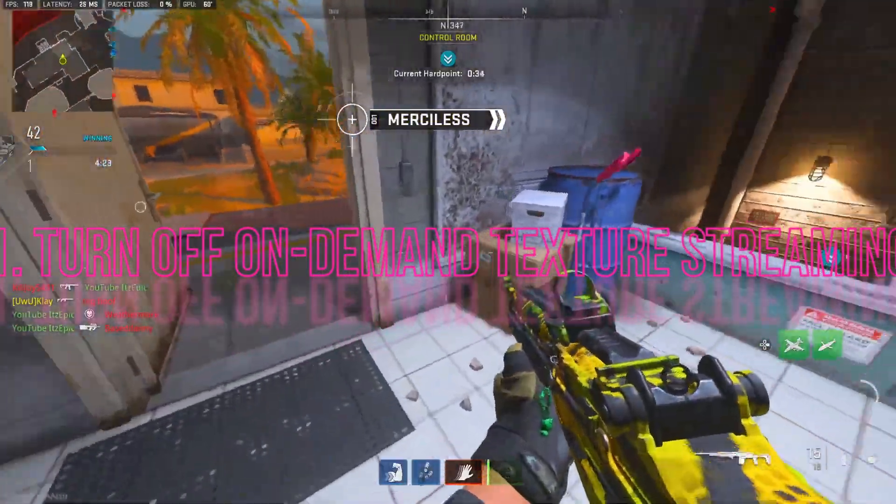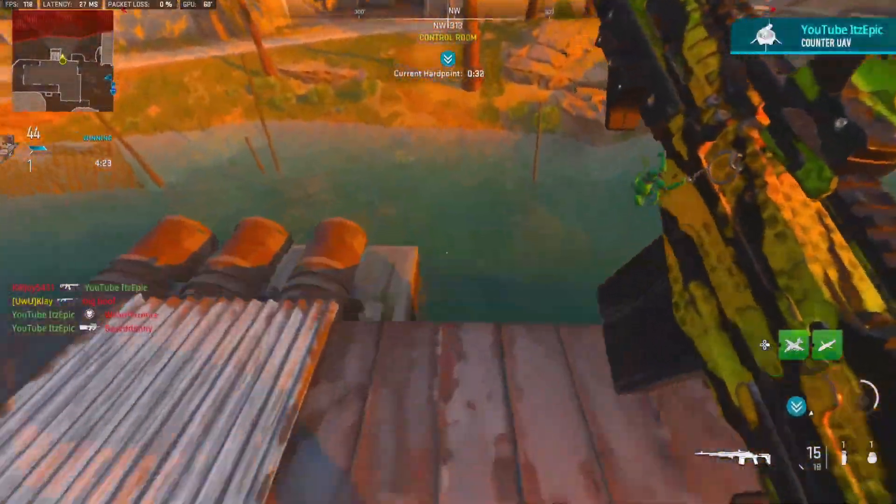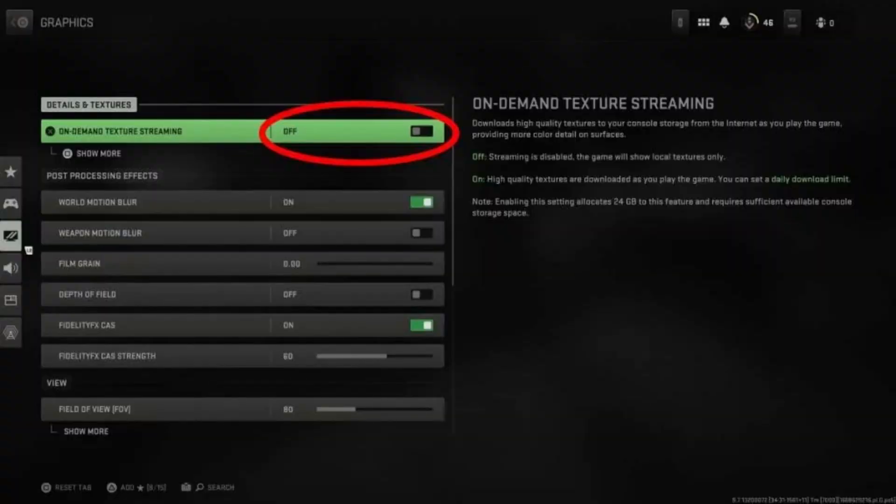Firstly, turn off on-demand texture streaming. This feature downloads textures in the background, which can lead to packet loss and high latency issues. To turn it off, head to the game's graphics settings, and under Details and Textures, toggle the on-demand texture streaming to off.